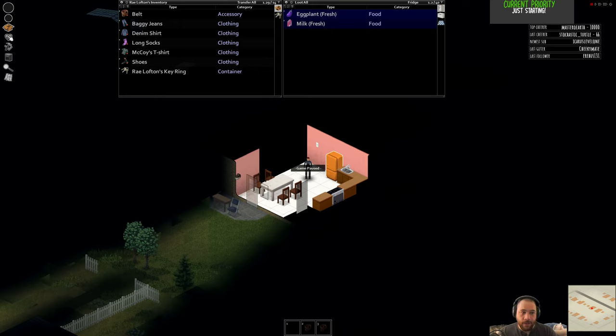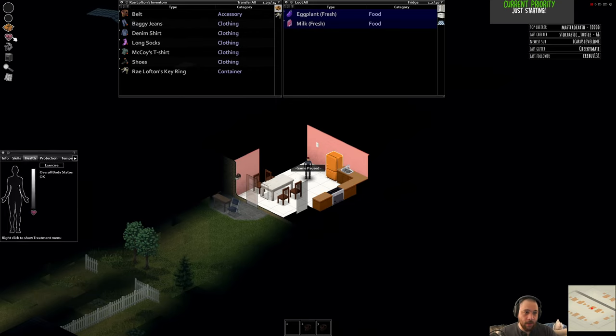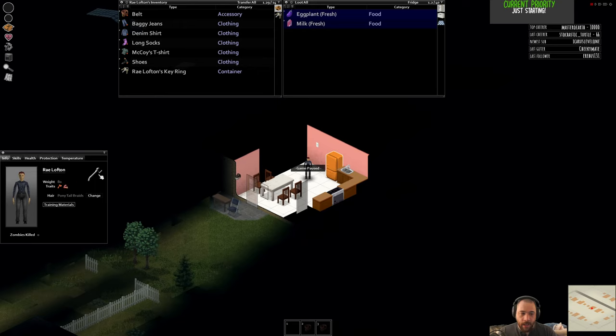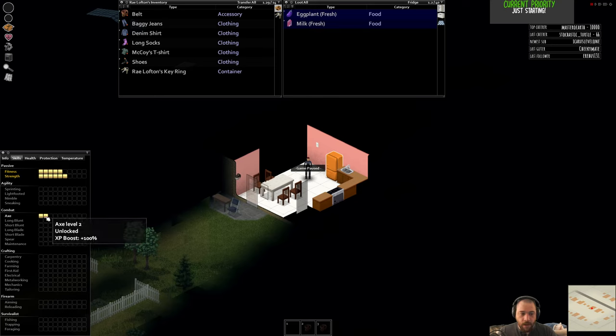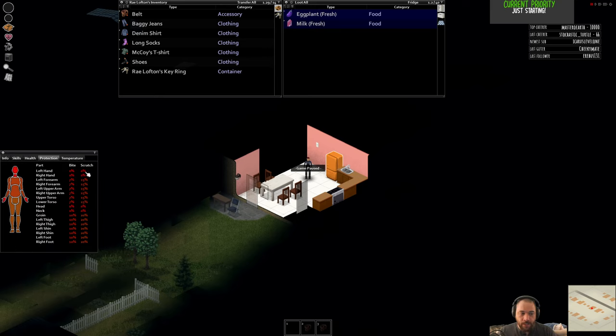Up here are your interaction buttons. This is your inventory—you start with some clothing. Here is your health. You can see your occupation and your traits. This is your skills tab. We started with some axe skill. With fitness and strength, the default is five, so we have six strength because we're a Lumberjack.